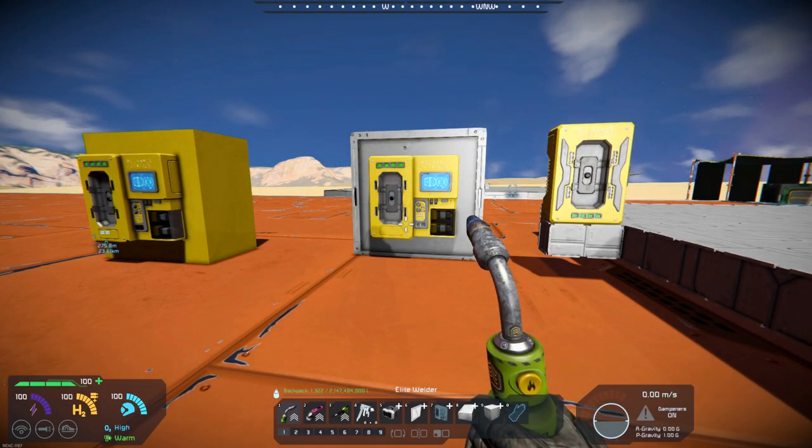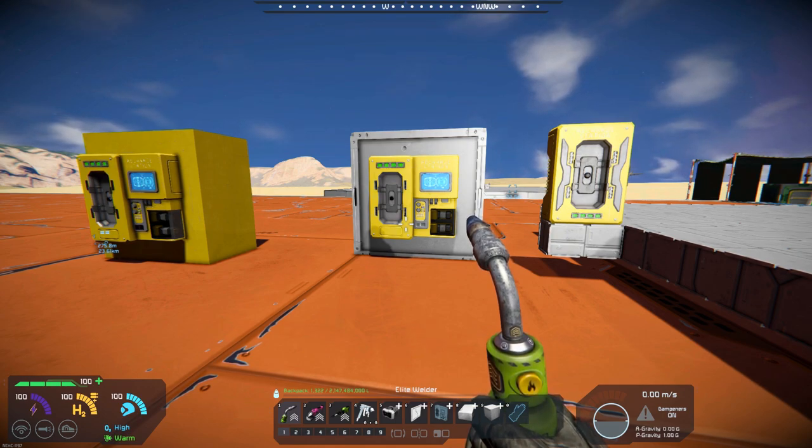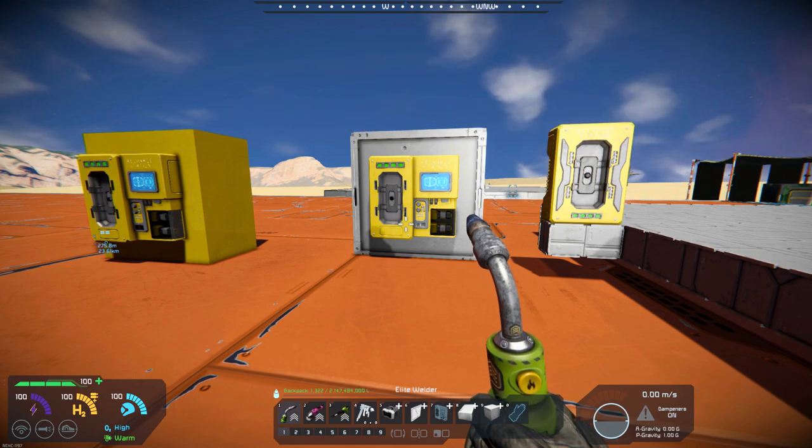Hello, all you space engineers out there, Commander Kingfish here, and it is Mod Wednesday. Today's mod is kind of a neat little mod. It is called EDP Recharging Station, and it's by Elachi Dance Party. I think I've done some stuff in the past for this modder.